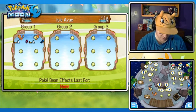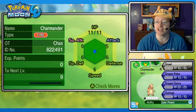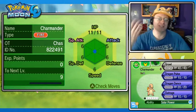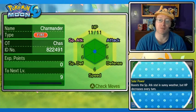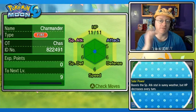We have a Charmander here. We're going to see what this one has to work with. On the bottom screen, it does have the Solar Power ability. The moveset is Growl, Dragon Pulse, Dragon Dance, and Outrage - not a lot of amazing special-type moves there, because Solar Power, if you're unaware, boosts the Special Attack stat in sunny weather, so it goes up by 50%, but HP decreases by one-eighth of the maximum every turn.